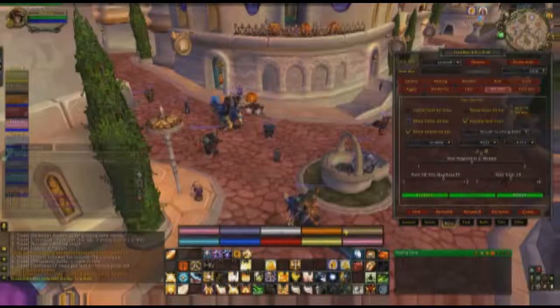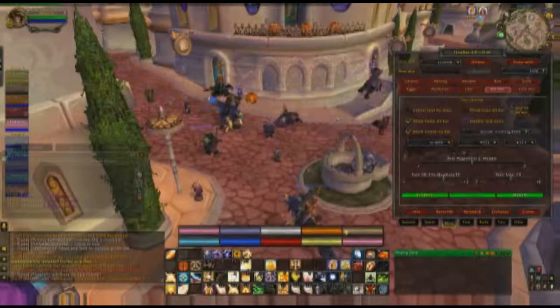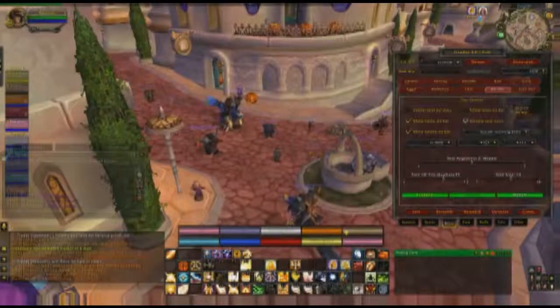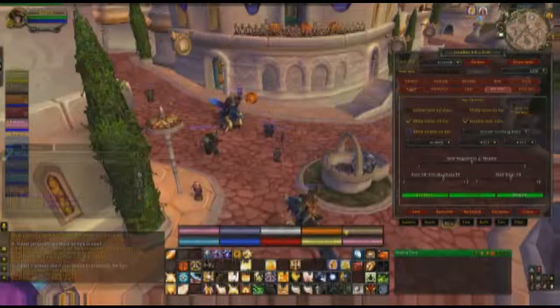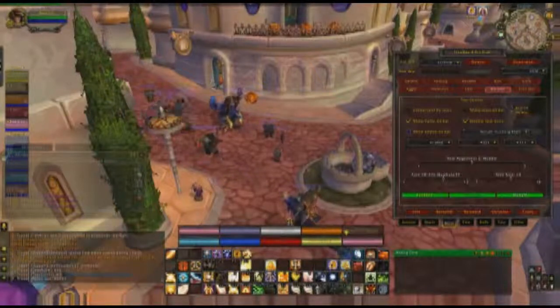Show name on bar — that's kind of a given, though if you're focused purely on raid heals you might not care who's getting healed as long as someone is. I usually keep names up. Double text line — I keep that enabled so it's a little neater. Show health on bar is a given as well — you don't want to just focus on what the bar looks like because clothies have less health than tanks. 50% on a clothie could mean they only have 10 health left, while a tank could still have 40k.